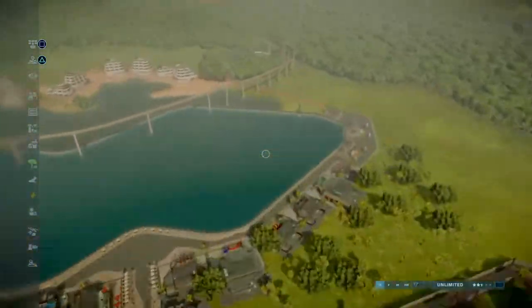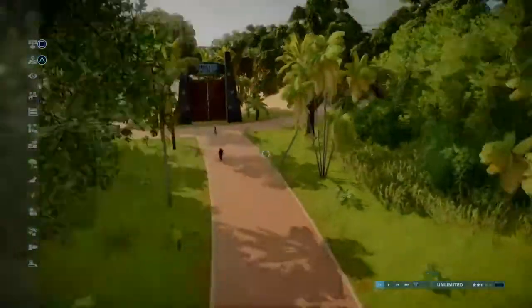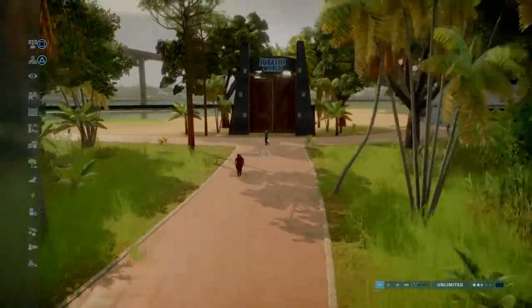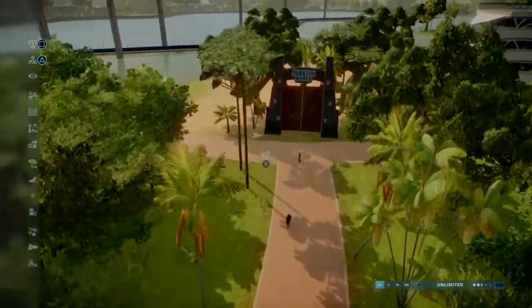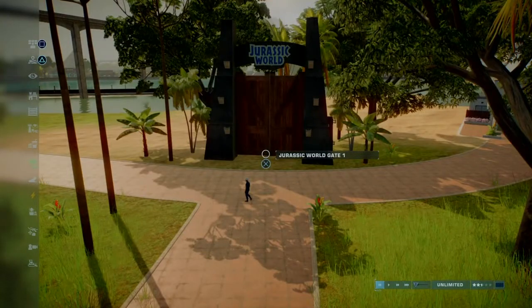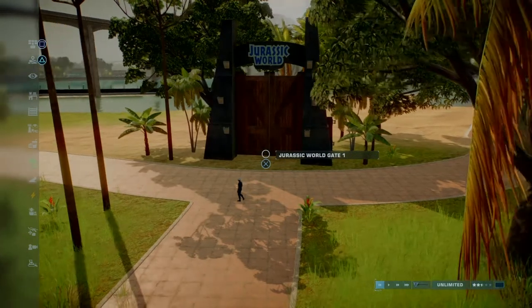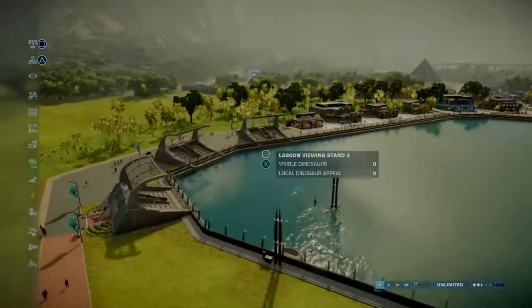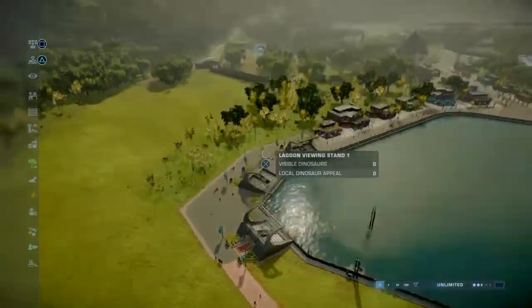I placed it over here, so now the entranceway is more forested, more fancy. I used a lot of the scenery trees for the background and the Jurassic World gate is here — not connected to a monorail, but we make do with what we can. I've also added some MoSource flags.